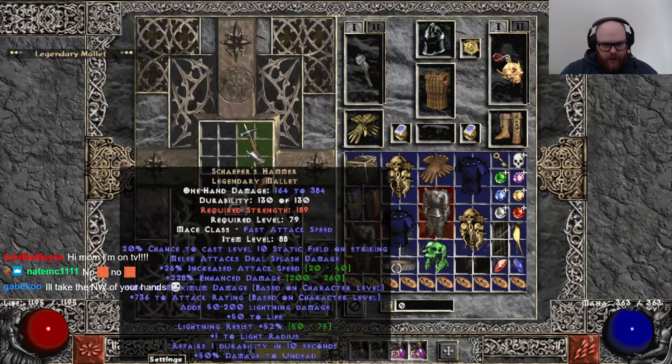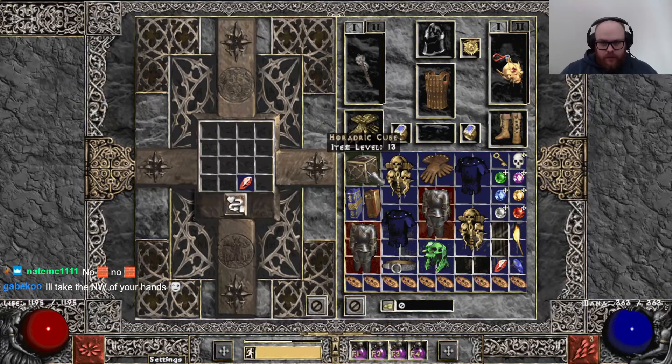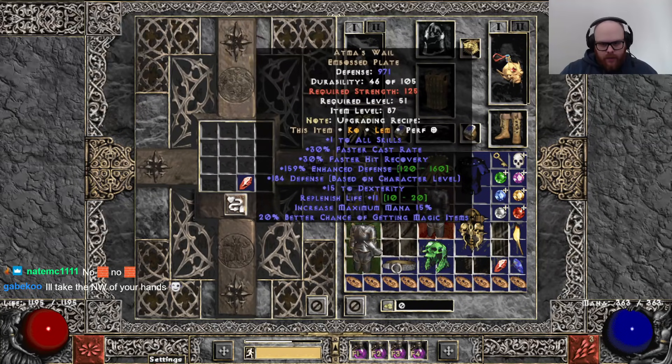Schaefer's Hammer. Nice. It's like a slightly lower roll. Non-eth though. Minus enemy poison res. Exactly what you want. Plus 2 lidless. Poison res. 21 res. Viper Magi. Brick.